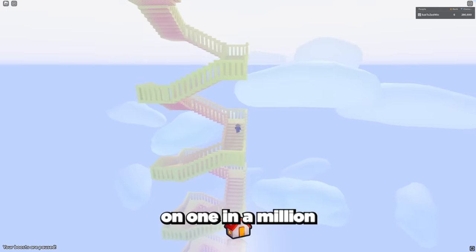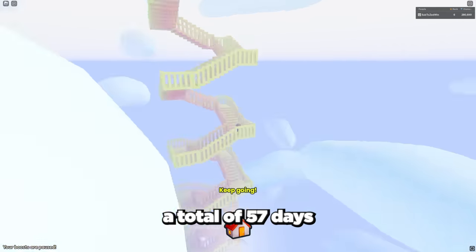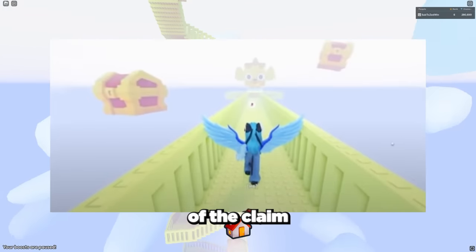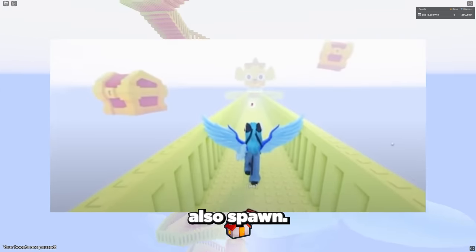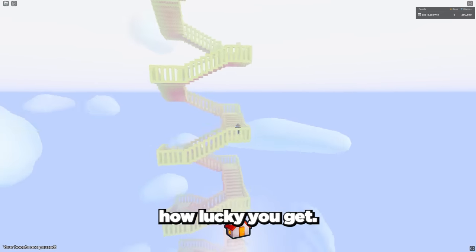The odds of this happening are 1 in a million, and as it takes about 5 seconds per chance to spawn, it would take a total of 57 days of climbing for this area to spawn in. But because the chances of the claim area are random, it could also spawn in with just 30 seconds of climbing the stairs. It's all down to how lucky you get.